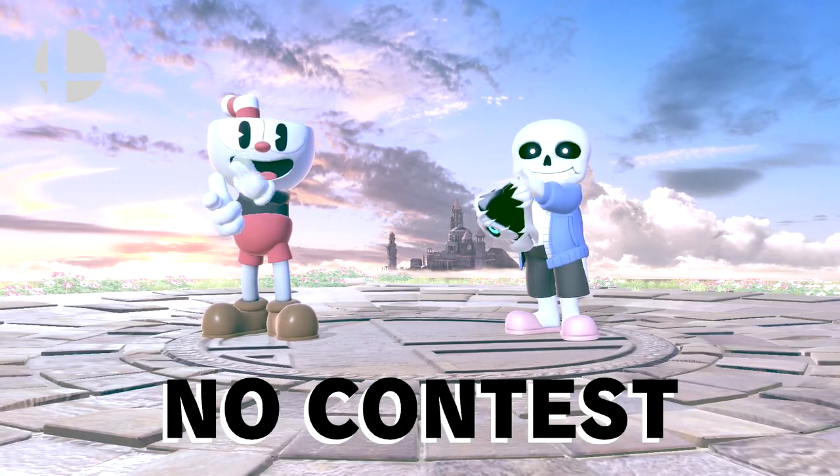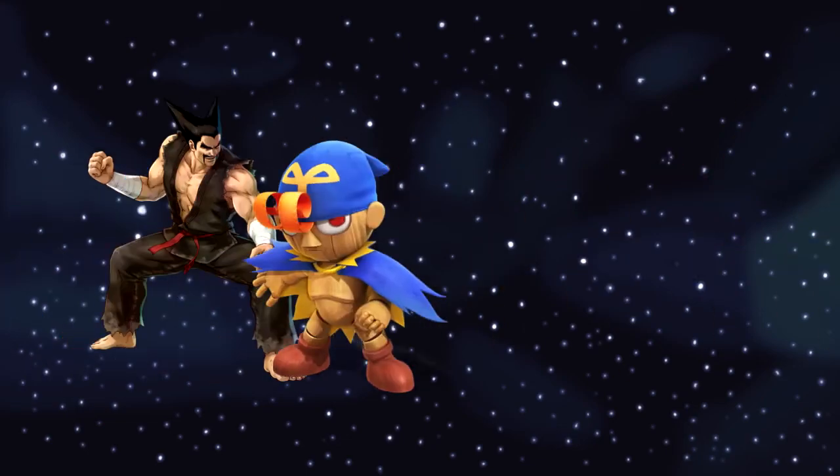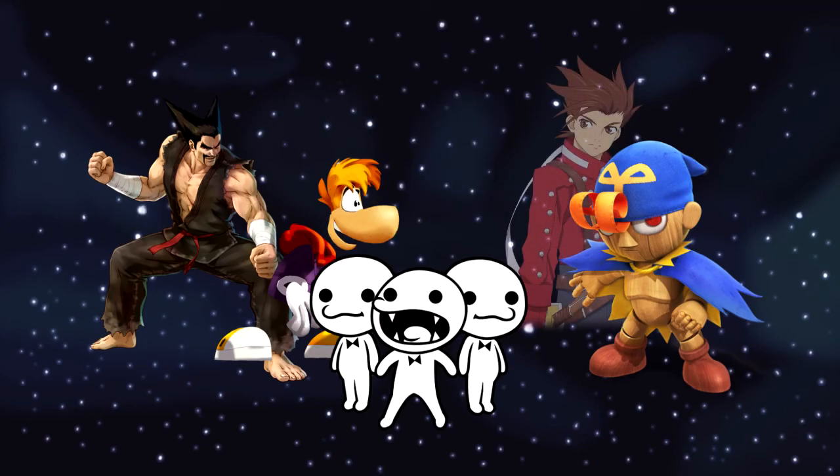Overall, Update 7.0 was pretty small — it added Byleth and some Mii costumes, and the balance patches were pretty good. Byleth is a pretty fun character, but I don't see myself playing them much. With the Fighter Pass finally complete, I'm gonna miss making predictions — or am I? That's right, predictions for Fighter Pass 2! I'll focus on characters who have a likely chance of joining. In no specific order, I think Heihachi, Geno, Rayman, Lloyd, Rhythm Heaven, and 2B all have a good chance of coming into this game. I know this list wasn't that serious, but I have a good explanation for all of them.